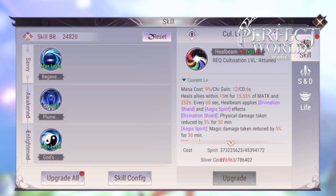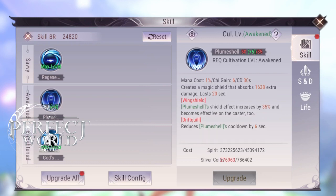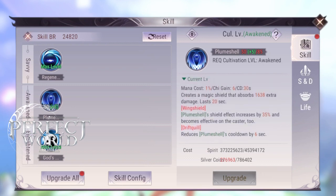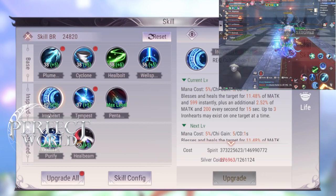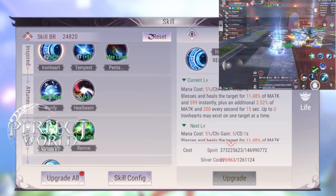That two-and-a-half second cast time for Heal Beam is just too long in my opinion. Plume Shell is a nice spell — it can give both you and your target a shield. Don't ever Plume Shell yourself; you want to Plume Shell someone in your party because you will get the same effect anyway. It's a good spell to use on your tank or your squishy DPS — someone who might die immediately.